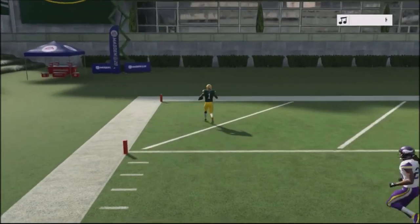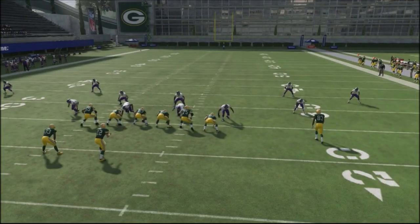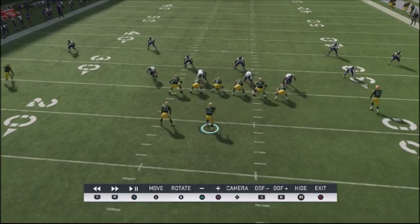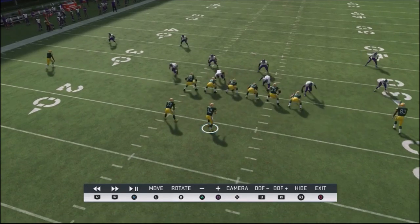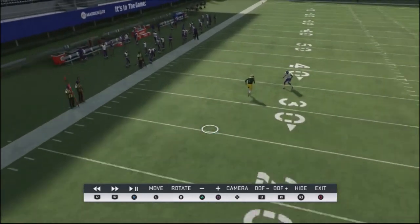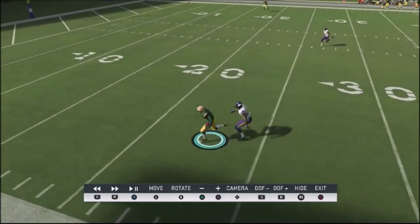I want to show you a couple things about why this play is unique and why it freezes defenders a little bit. First and foremost, look at the quarterback animation — when the ball is snapped, he kind of does an old Tim Tebow college-like move where he actually jumps forward. Something with that animation makes it look like he's going to throw a quick in route, and from that, this defender is not going to play the route correctly. He always gets himself out of position, and you can take that ball and throw it out top.